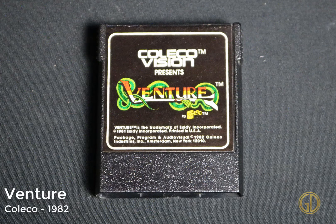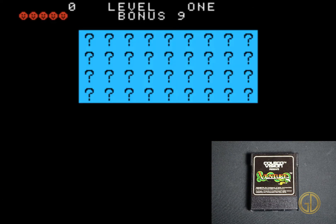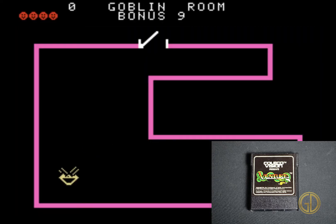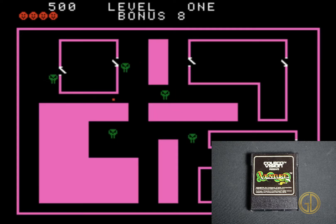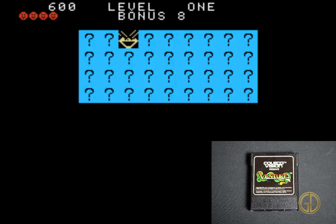Here we have Venture, released by Coleco in 1982. Think Adventure on the Atari 2600 — which is an awesome game I actually did a Twitch playthrough of, beating it on easy and hard mode. But Venture takes that to a whole new level. It adds new screens with different rooms, gives you all kinds of different weapons. As you can see, I'm launching arrows out. You have to go around and collect every treasure in all the different rooms — the initial screen shows question marks representing all the treasures to collect. You have an overworld where you walk around with enemies, then go into different rooms and find more enemies, like skeletons here. I thought this was a lot better than Adventure — it was really fun.